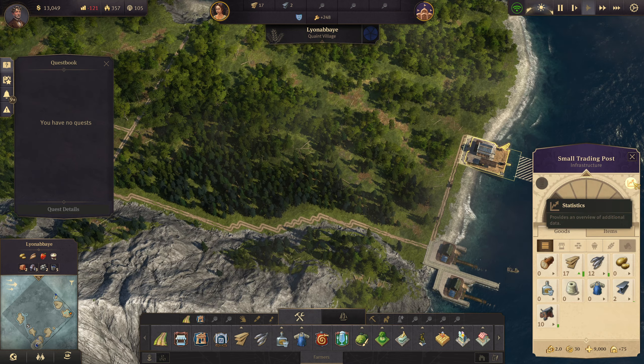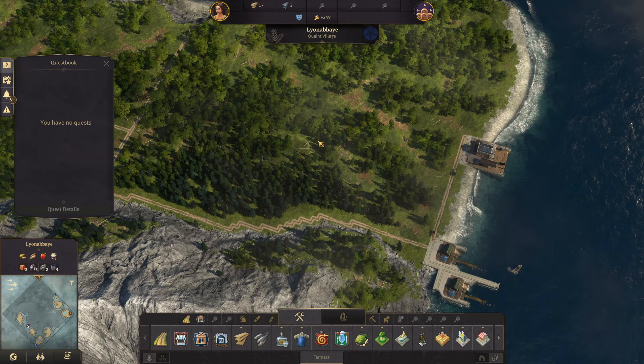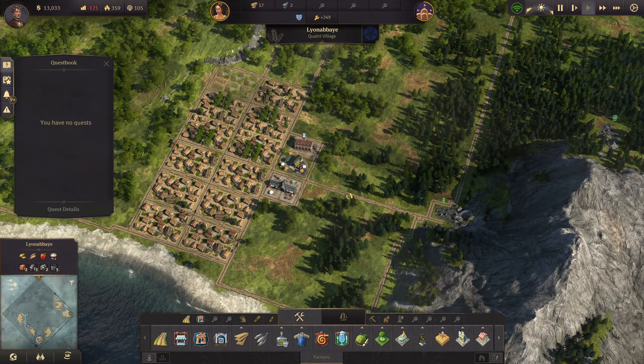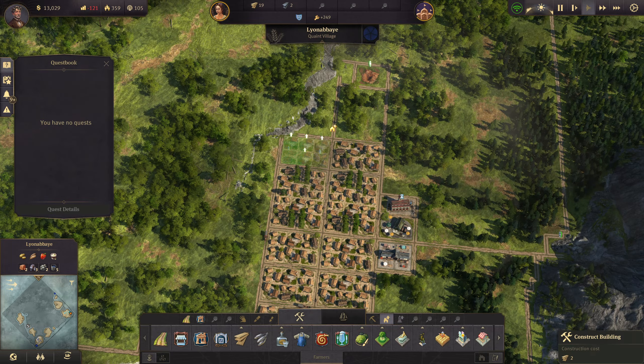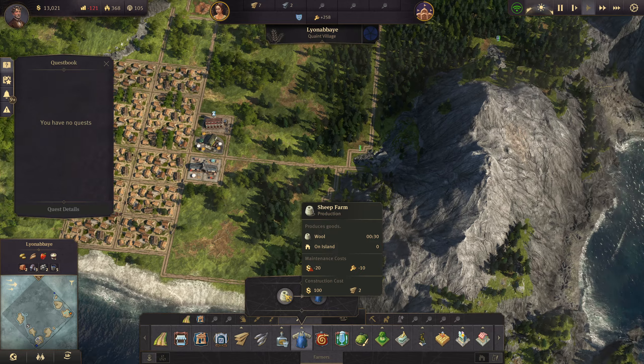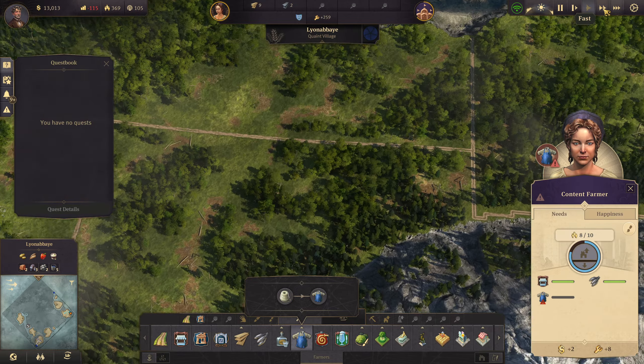When you click on your trading posts, you can go to statistics and production. You can see how you're doing as far as the needs of your farmers, workers, and all your population tiers.